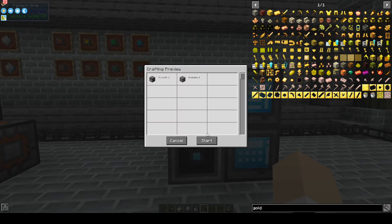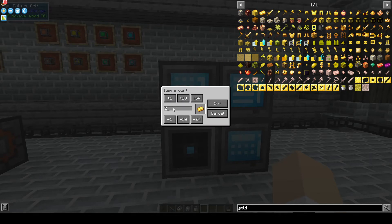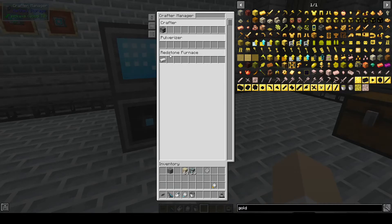If you need to make a processing pattern, put in the item you want to process — for example, gold ore. You can click and drag it from JEI. Then add the product you're getting: we're going to run this through and end up with two ingots. Click that, add another one, and set it so it shows one ore equals two ingots. Then create the pattern.